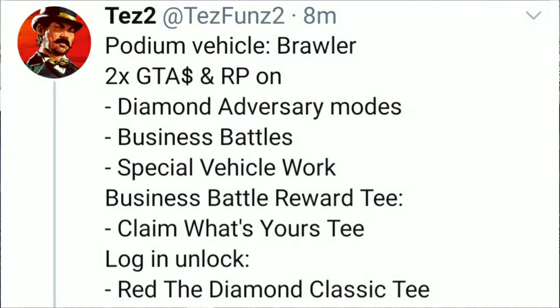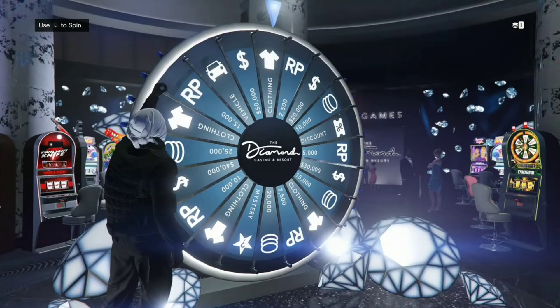The business battle reward is a t-shirt — claim 'What's Your Tea' and log in to unlock the Red Diamond Classic Tea t-shirt. I could come up with better names for these t-shirts, but yeah, that's the business battle reward t-shirt just for completing one.